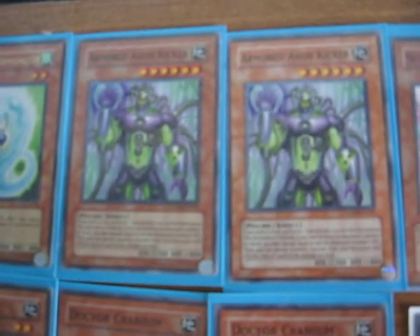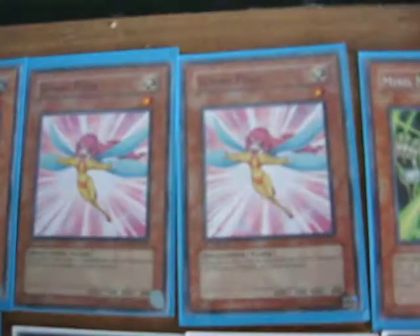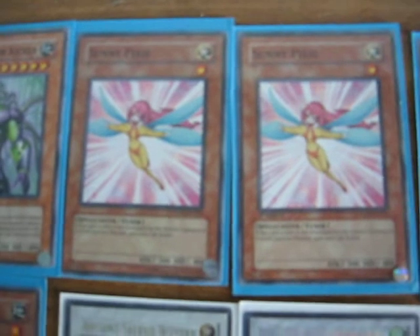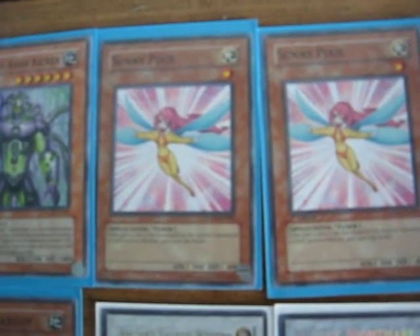I have two Armored Axon Kickers because they're 6-star monsters, and if you control a Psychic type monster you can Normal Summon him without Tribute, which is really good if you're trying to sync up really quick. I've got Sonny Pixies over here just like I mentioned — 1-star tuners with a really good effect for gaining life points when you synchro for a Light type monster.